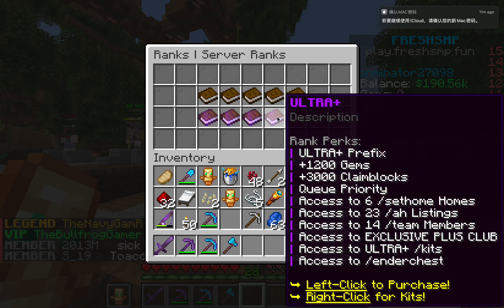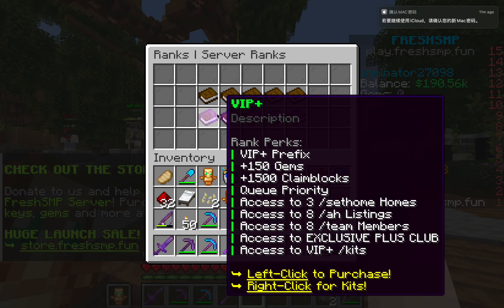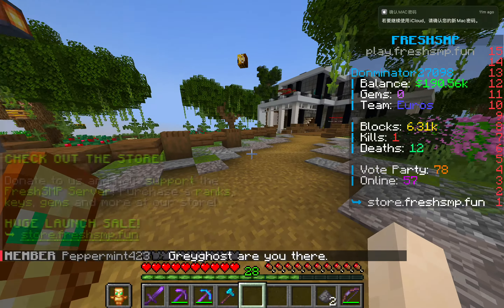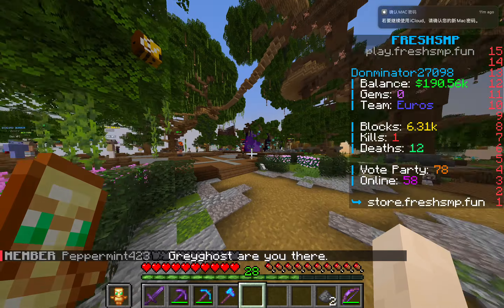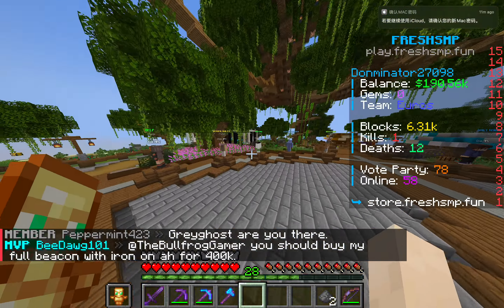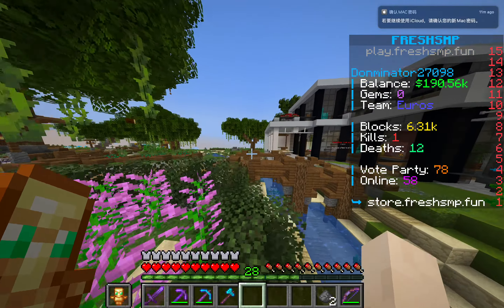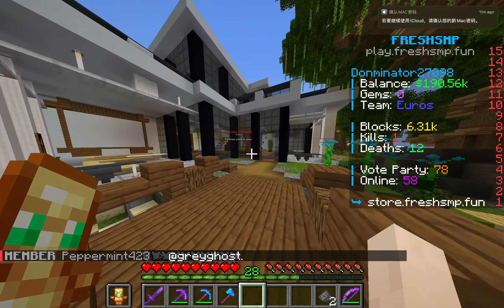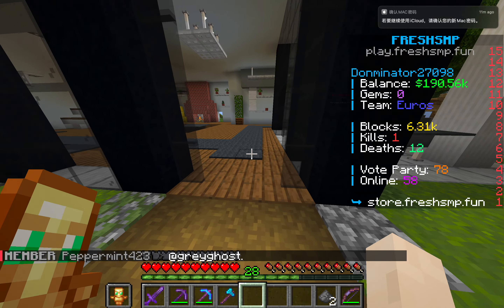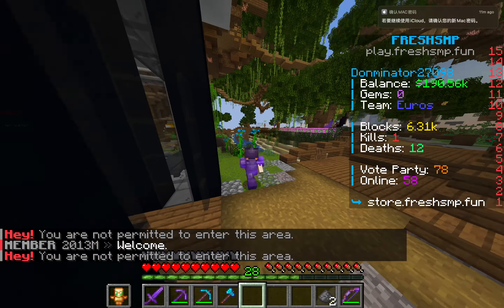There's also Ultra, Legend, MVP, and VIP ranks — you can look at those yourself. There's in-game armor too, like VIP armor which is maxed out with level three enchantments. If you're wondering what the clubhouse is, it's that little house at spawn. You need to purchase a rank to enter, and you can't do that without real money.